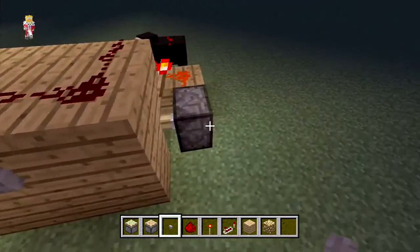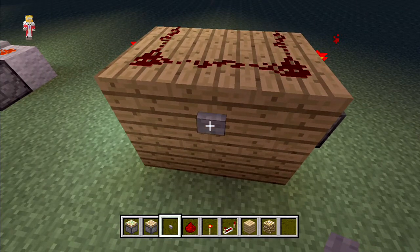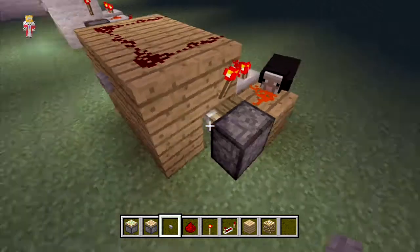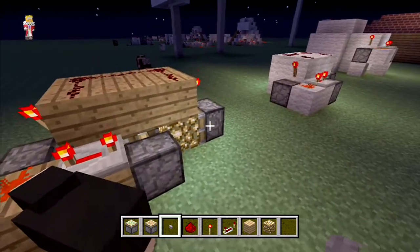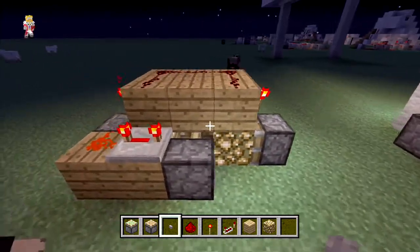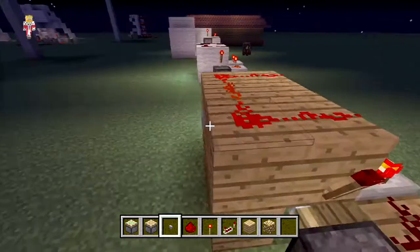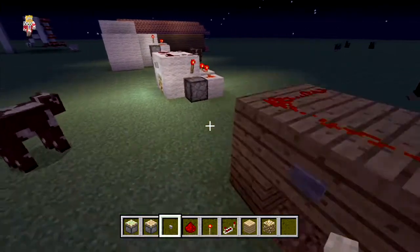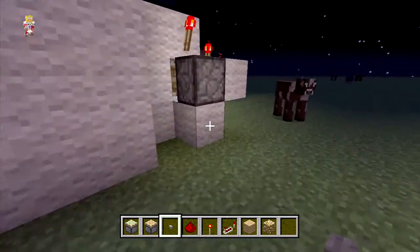You push the button and we swap the block out, push the button again and it swaps the block back in. It's really simple because it's using a T flip-flop sort of logic. When we press the button it temporarily puts both torches out, sends the delay through to draw this piston back, and then the two pistons swap whatever they have. Then the piston goes back forward pushing the other block out.